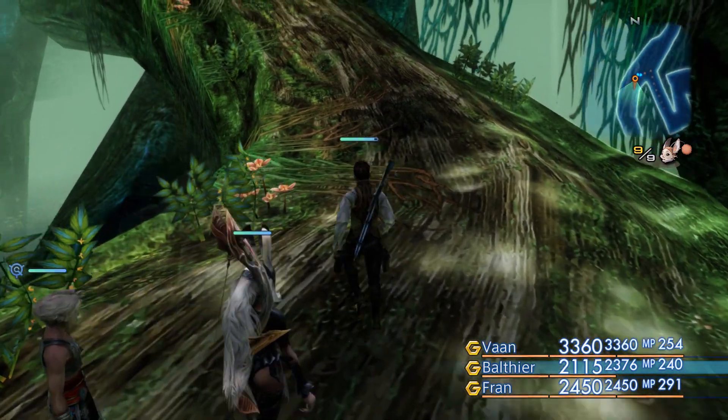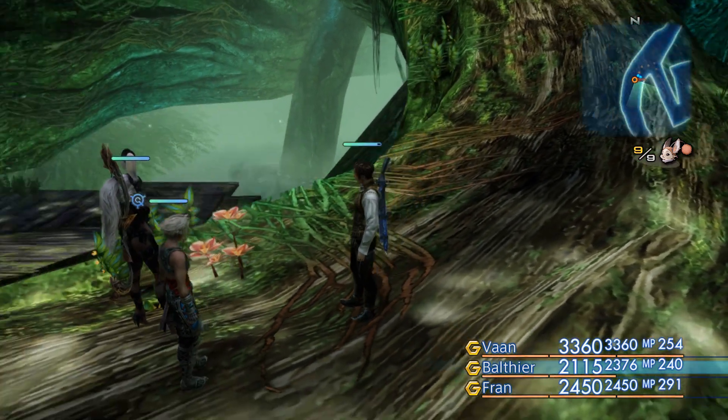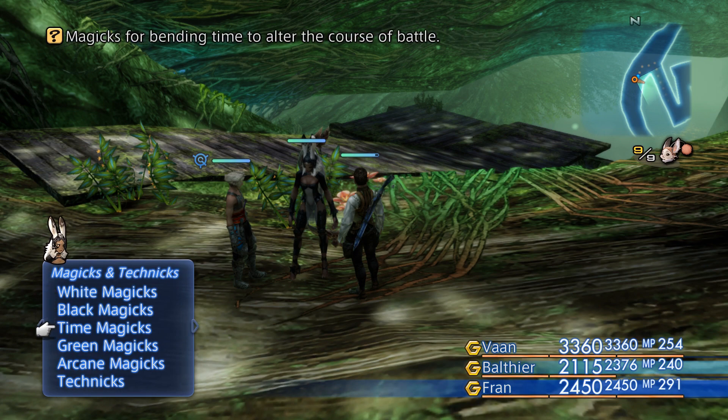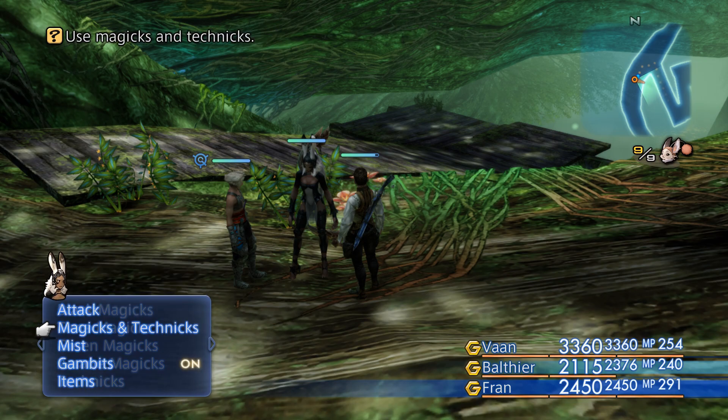There are a few ways to deal with this thing and make it visible. The first is to lure another enemy to where it is, and then it will attack them and reveal itself. The second is to cast Reflect and then bounce a spell off of yourself. That's what I'm gonna try here.